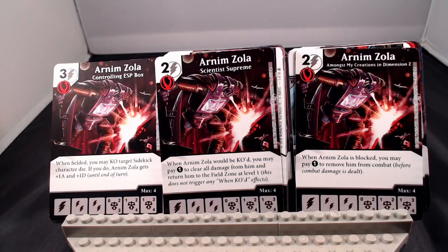His middle card, Scientist Supreme: when he would be KO'd, you may pay 1 generic energy to clear all damage from him and return to the field zone at level 1. This does not trigger any 'when KO'd' effect — similar to what we had with Alfred back in the Batman set, except it does not trigger a 'when KO'd' effect. And finally, when he is blocked, you may pay 1 generic energy to remove him from combat before combat damage is dealt, allowing you to pull him out of the fray.